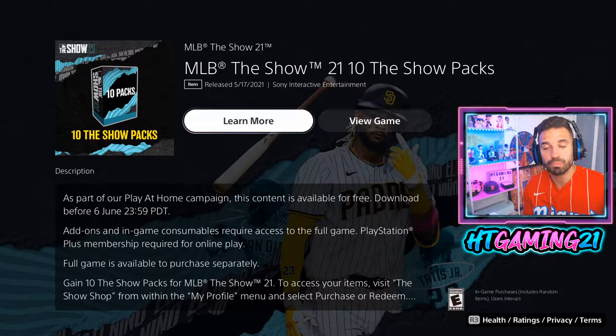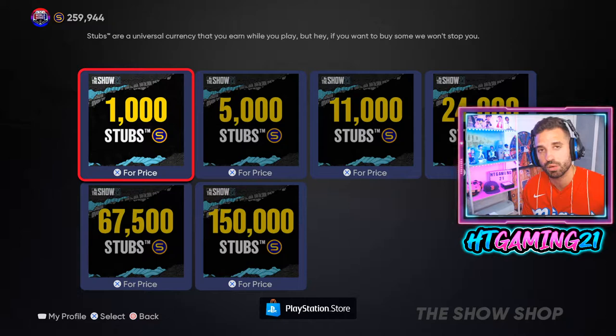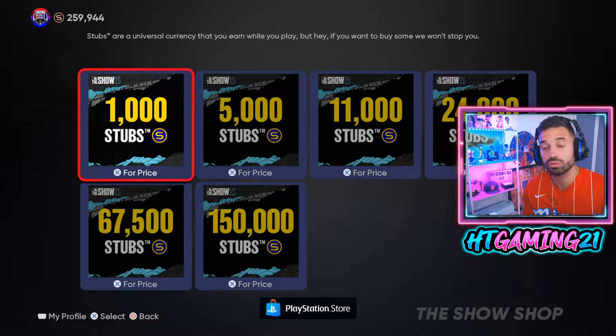Once you buy that, go back into the game and go to the Stubs tab. Next to the 150,000 stubs purchase option it will give you an option to redeem your free 10-pack bundle. For me it doesn't show because I already redeemed it — I actually pulled a diamond. But that's how you do it: search MLB The Show 21, find the bundle, go back to Stubs in-game, and redeem it. That's all you have to do.